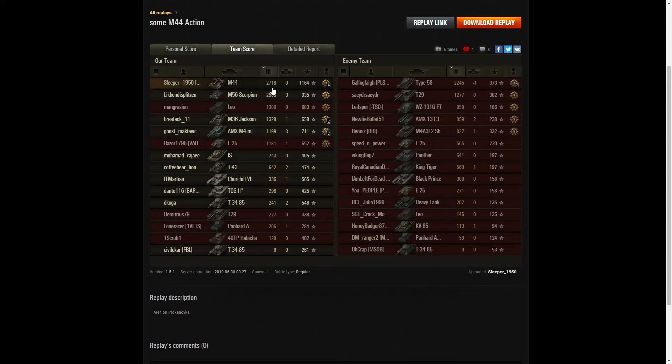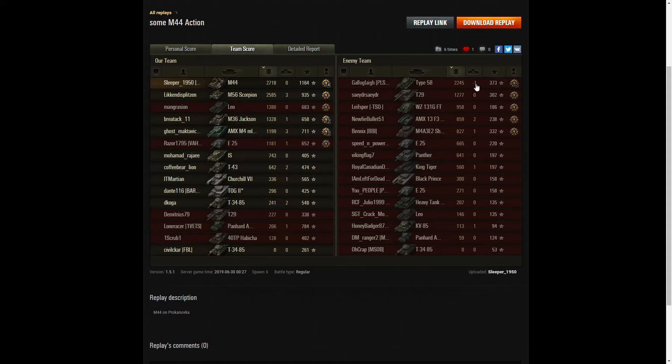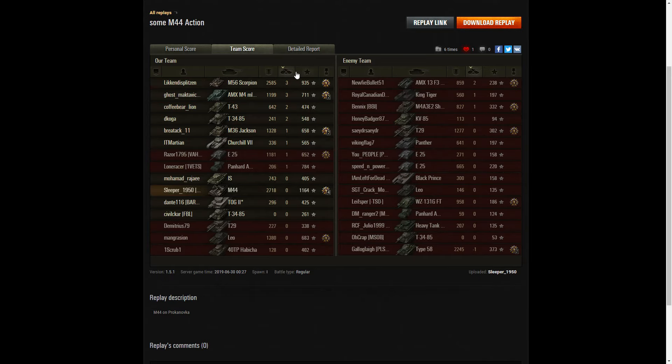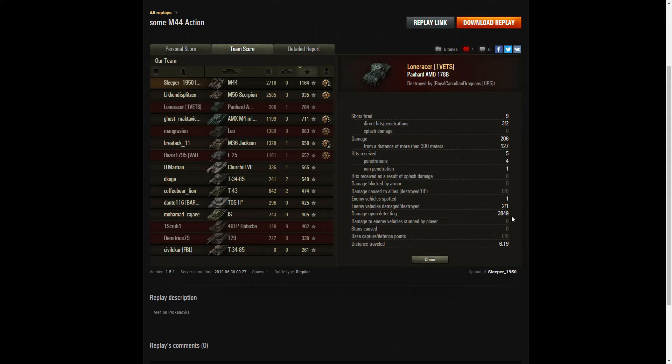Let's have a look at team score. Top of the table: Sleeper with 2,718 hit points in total. Next high score was the M56 Scorpion — very good work for a tank with no armour — 2,585 hit points. Then the Type 58 with 2,245, though he TK'd one of his own team. The highest number of kills goes to the Scorpion and the AMD M4 49 with 3 kills each. On the XP side, Sleeper 1950 got the highest base XP: 1,164. Then 935 for the Scorpion, and 784 for the Panhard 178B for doing 3,049 hit points of spotting.